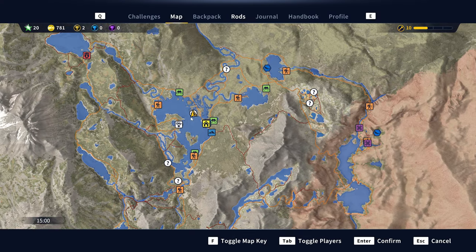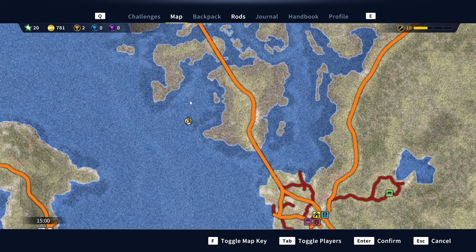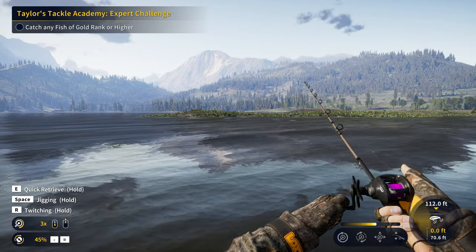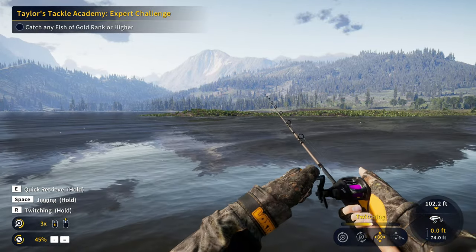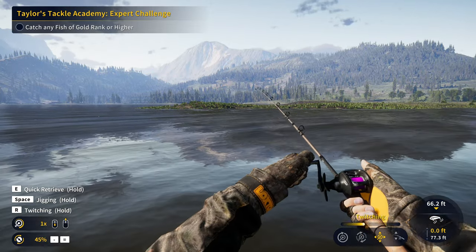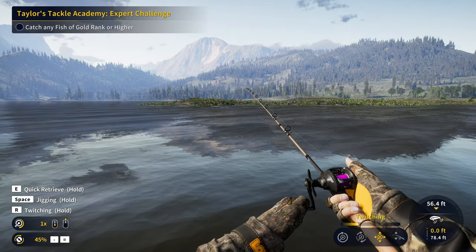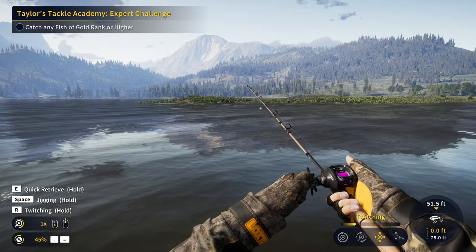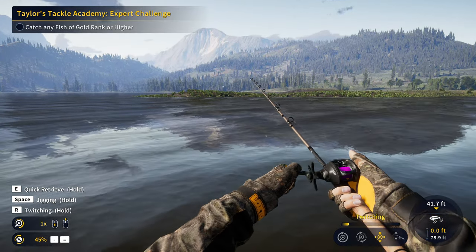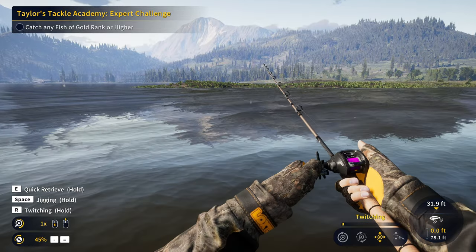We are now at location number two, which is very close to the starter outpost. You just have to drive the boat over and park it right here. This is a really, really consistent and good spot for both diamond smallmouth and diamond largemouth — just a phenomenal area to go bass fishing. This is also a good area to get a gold pike and musky, so you will occasionally hook into one of those massive pike or musky. If you're using light tackle, it may give you quite a struggle.